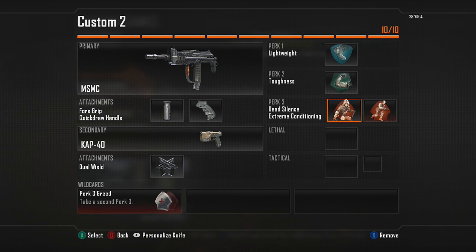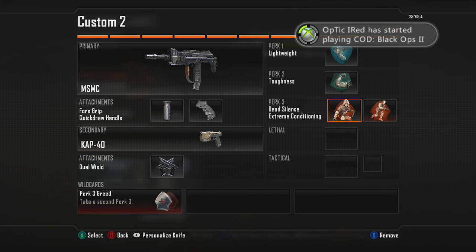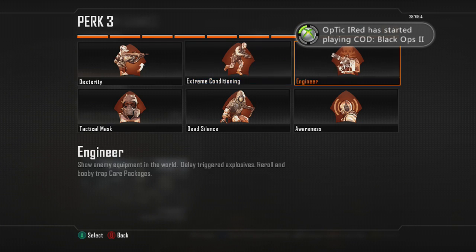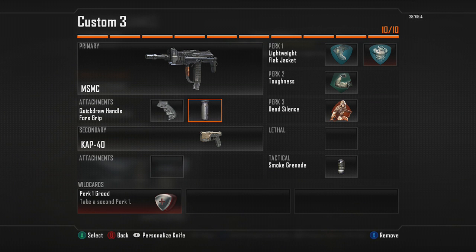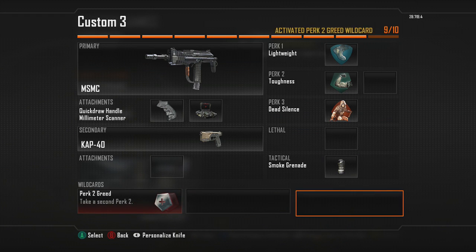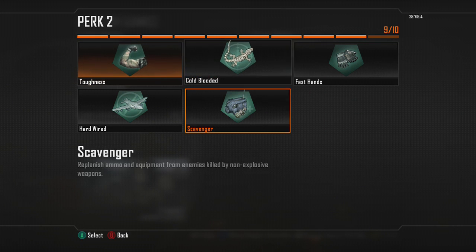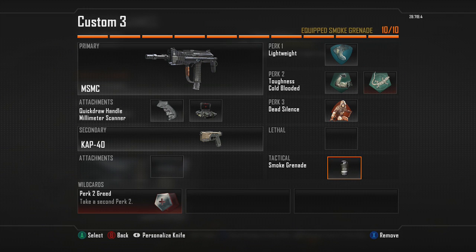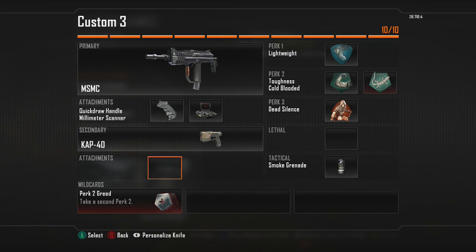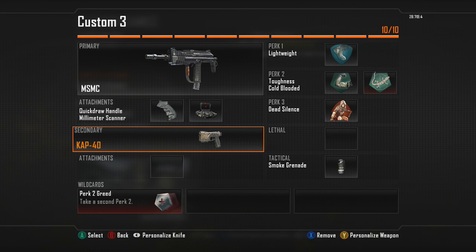For the second MSMC in Search I throw on Dead Silence, take off the Foregrip, add an MMS sight, take off Flat Jacket, and switch to Perk 2 Greed so I have Toughness and Cold-Blooded. I keep the Smoke. So that class is: MSMC with MMS, one cap, Lightweight, Toughness, Cold-Blooded, Dead Silence, and a Smoke — since you can see through smoke easily with an MMS sight.